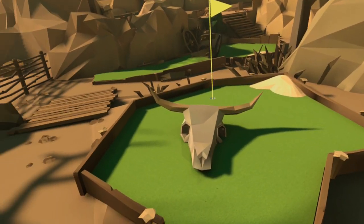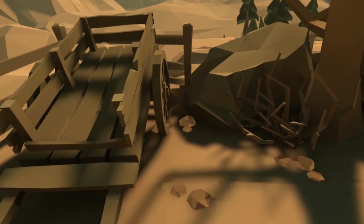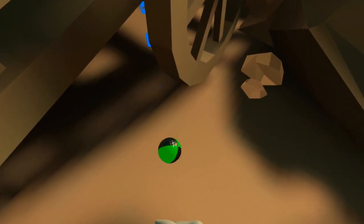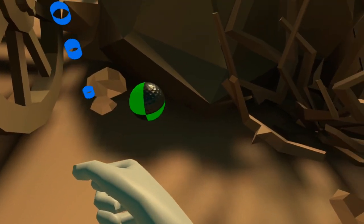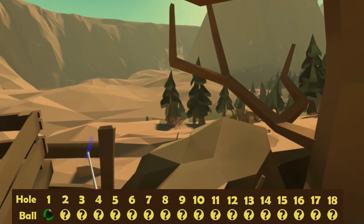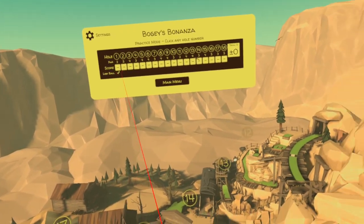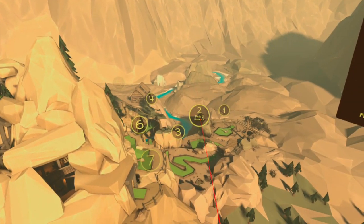For hole one, as you look out from the tee you want to turn to your left and head over towards this cart. Just underneath — you can probably see it there — is our very first lost ball. On to hole two.